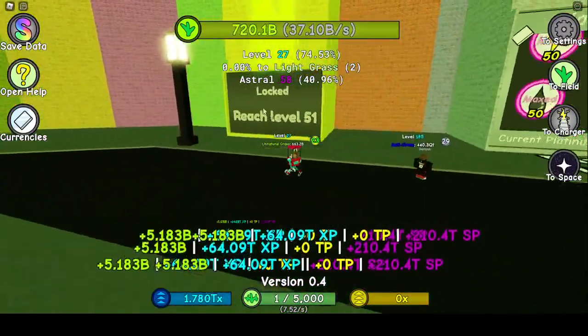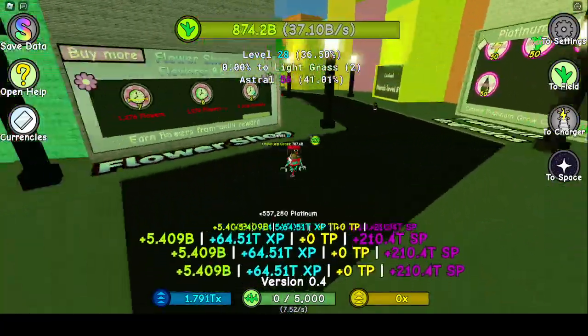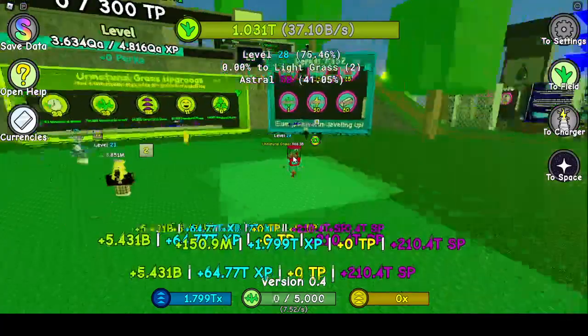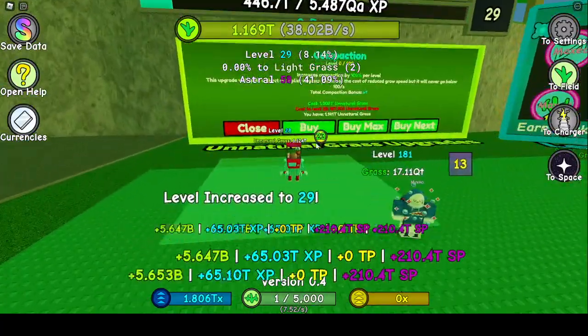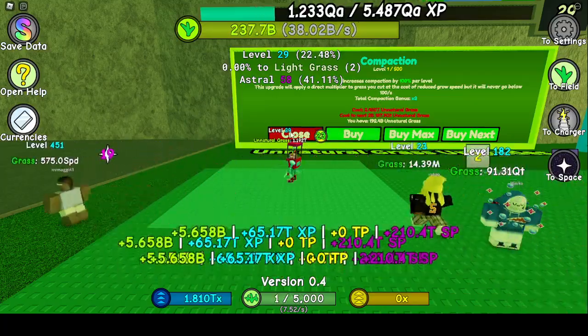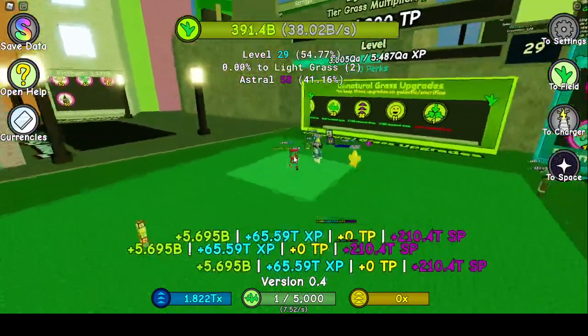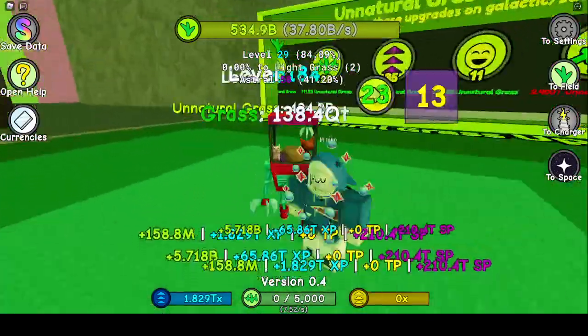Here we go — reach level 51. So I can guess there's no crystallized form of this world. Oh, I can get compaction — cool. I'm assuming that just makes it where all the grass is compacted in one area. That's neat.